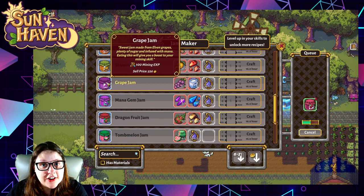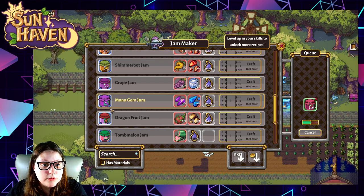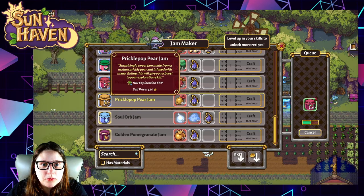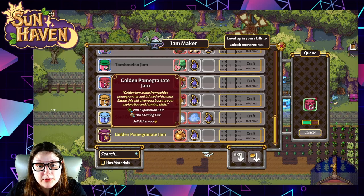Remember, grapes you can infuse with mana overnight and get them the next day, which is super cool. Then you have your other products that you're going to have to go to other cities for — your mana gem, the dragon fruit, tomb melon, and then some monster ones: the prickle tot, prickle pop, the soul orb jam, which we touched on, and finally the golden pomegranate jam.